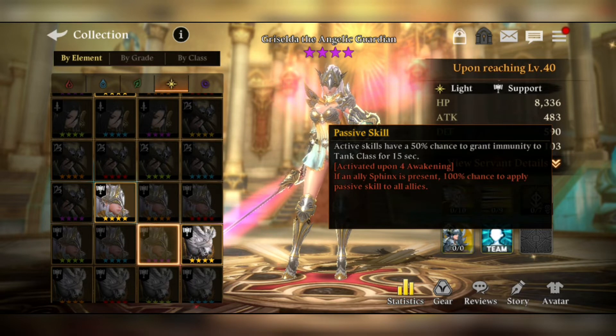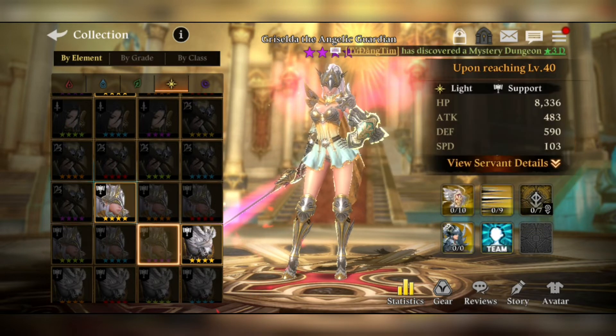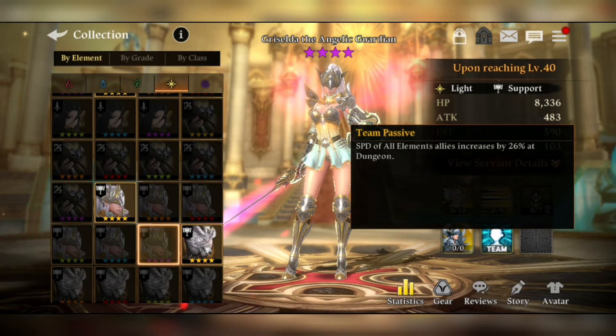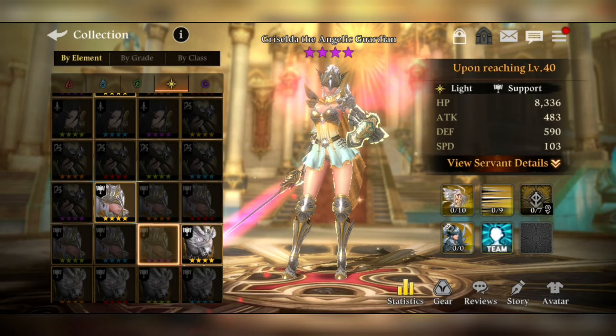For the passive skill, active skills have a 50% chance to grant immunity to the tank class for 15 seconds, meaning your tank will have more endurance. Note that 'active skills' refers to the first and second skills only, not the combo skill. The team passive increases the speed of all elementals by 26% in dungeons, which is very rare and extremely valuable.